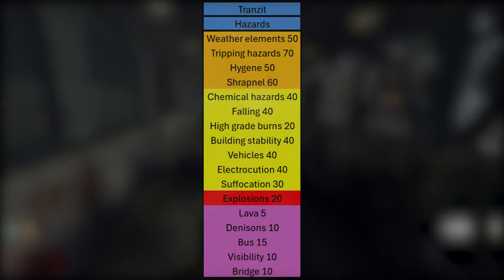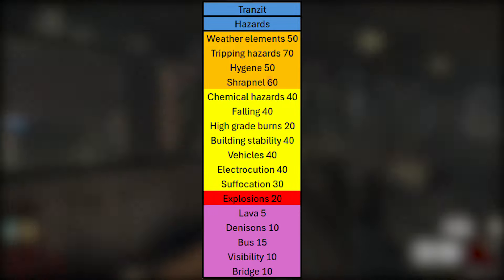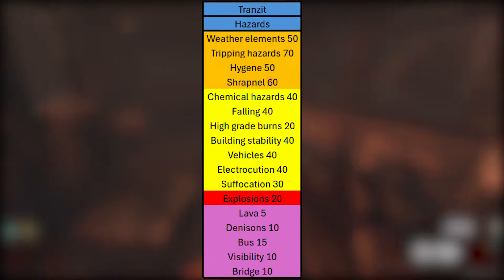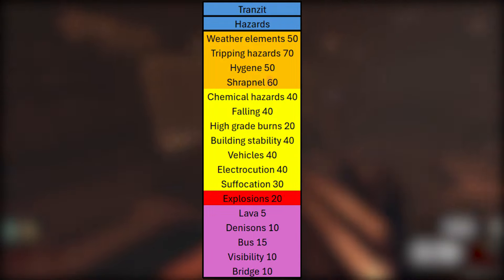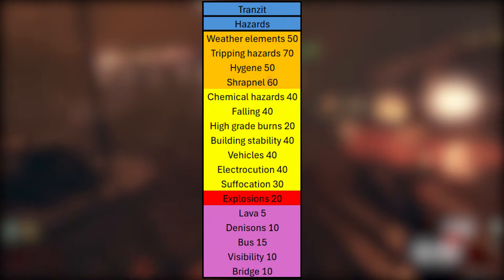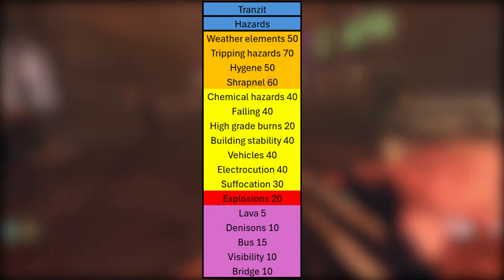Just to recap, we have weather elements with a rating of 50, tripping hazards with a rating of 70, hygiene with a rating of 50, shrapnel with a rating of 60, chemical hazards with a rating of 40, falling with a rating of 40, high grade burns with a rating of 20, vehicles with a rating of 40, building stability with a rating of 40, electrocution with a rating of 40, suffocation with a rating of 30, explosions with a rating of 20, lava with a rating of 5, denizens with a rating of 10, the bus with a rating of 15, visibility with a rating of 10, and the bridge with a rating of 10.